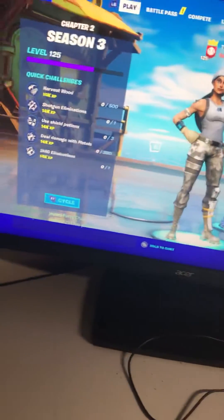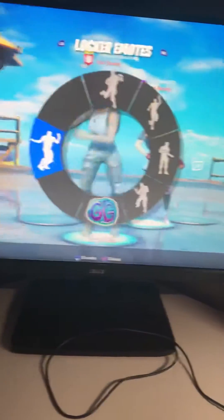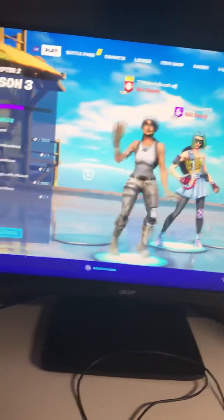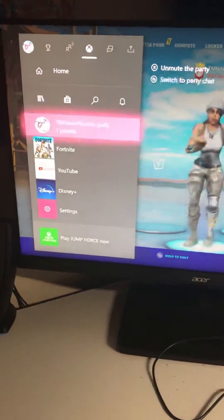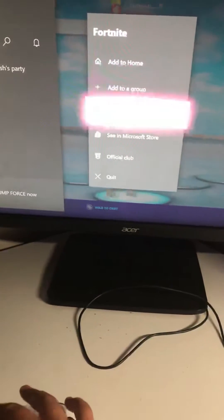Once you can see your name, you know your game chat is fixed. But if your mic is actually not working, you have to open your game bar, go here, press on the three lines, and press quit right here.